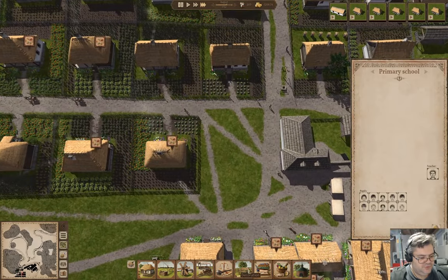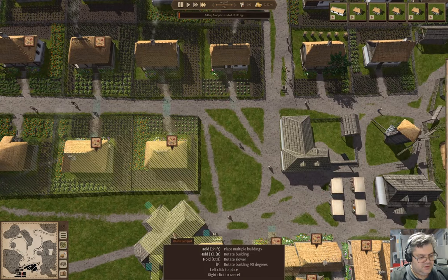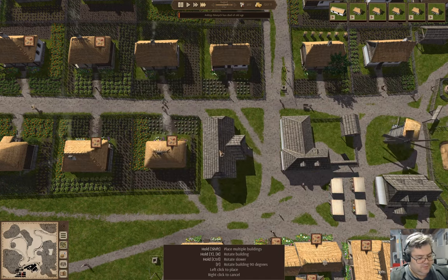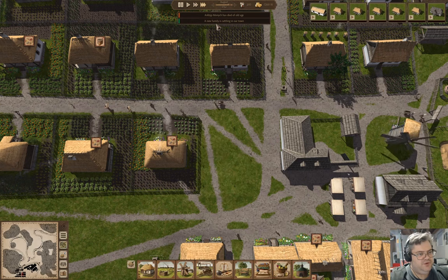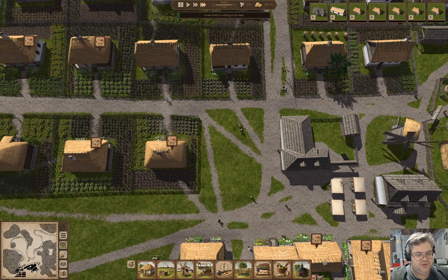I think I can stick a school in there. We had someone die of old age and a new family come into town. We'll build the school.